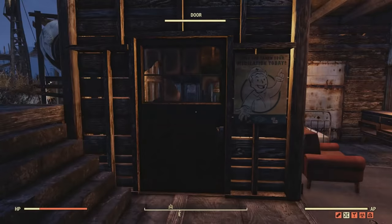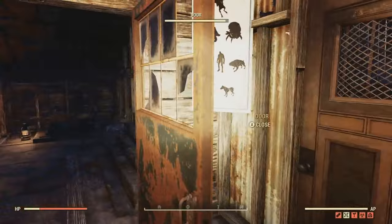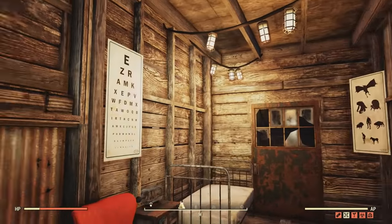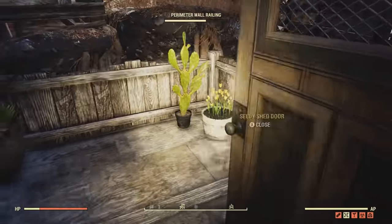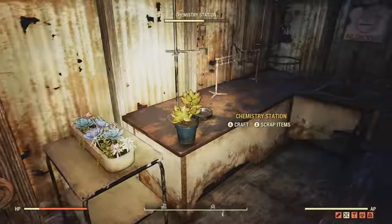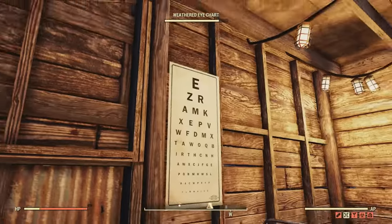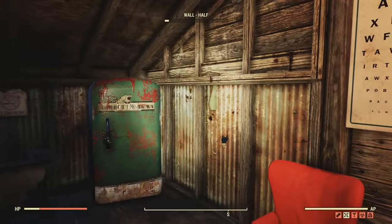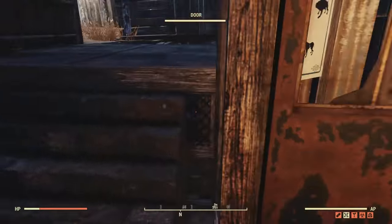On this side we have the Cranberry Bog Settlement's doctor. This is where the doc would be checking up patients — all settlements need some sort of doctor, and it's really beneficial. Outside here we have a little porch with some greenery — these are for pretend herbs, as if the doctor was growing them for medicine. There's also an Arctis Pharma fridge. If you noticed around, we've got the rusted walls blended with the original wood walls — they blend really nicely.